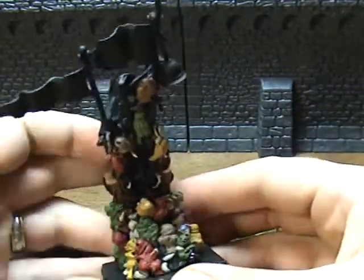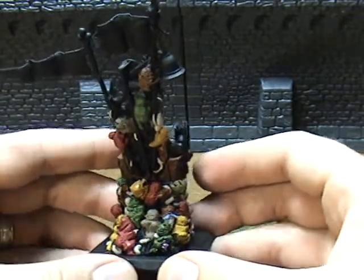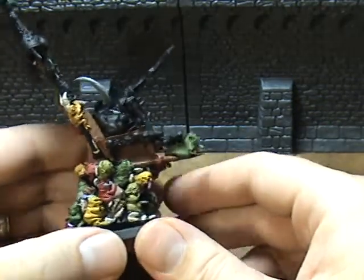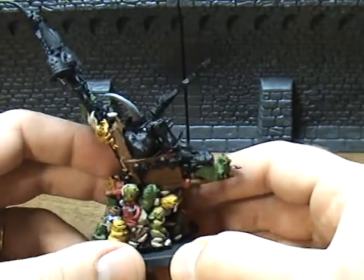50 points turns it into cavalry, gives it a 6+ armor save. The big deal is 6 poisoned attacks — what all these Nurglings in the base are going to do. Those attacks are only weapon skill 3, initiative 3, strength 3, but as I said, they're poisoned.